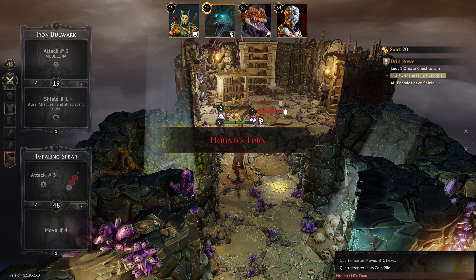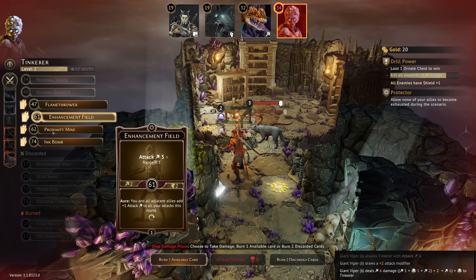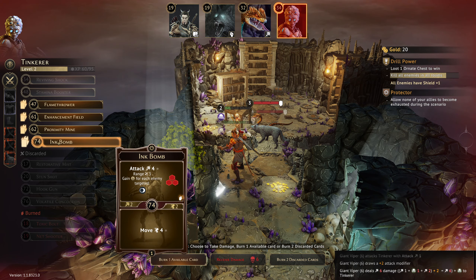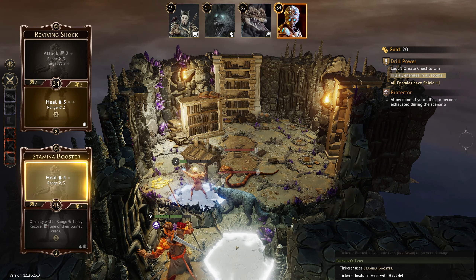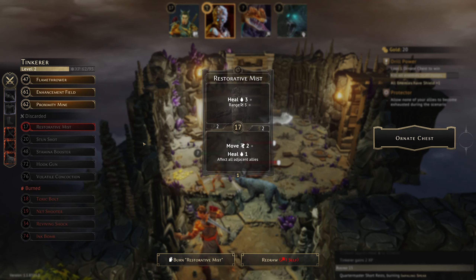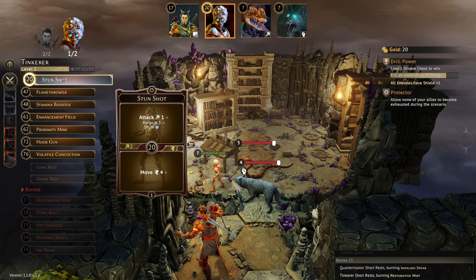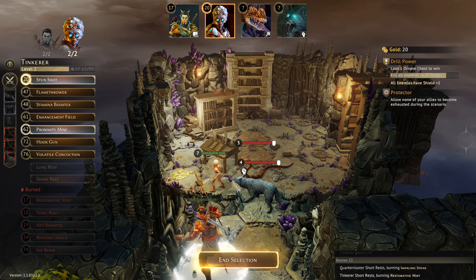That could not have been more unlucky for us — back up one. At least we're getting gold. That was incredibly lucky. We're going to burn a card for that — losing Ink Bomb. We're going to do two things: Stamina Booster to get rid of the poison, then burn Reviving Shock to give us back a solid amount of health. It's got to be a short rest losing Crippling Bow. Let's try Crushing Hammer and Crippling Bow together — that could be good. Short rest losing Restorative Mist — not happy about it, but we can at least get Stun Shot off and move away.